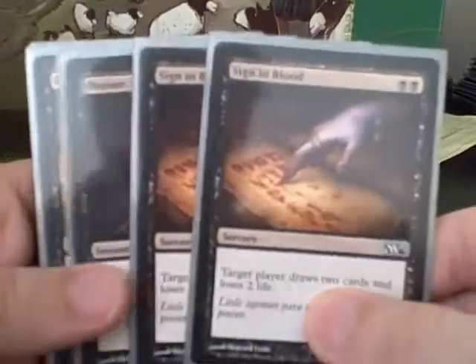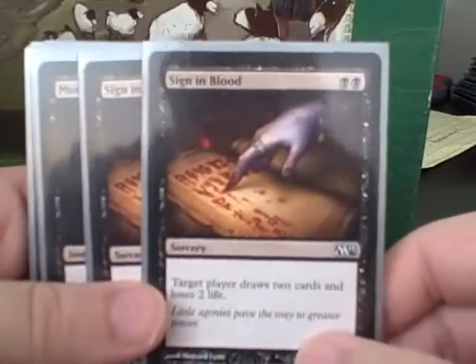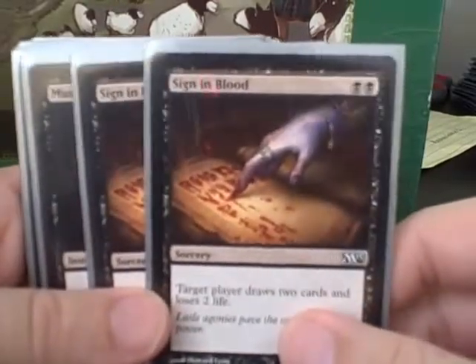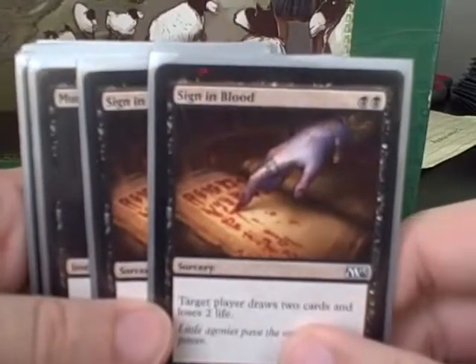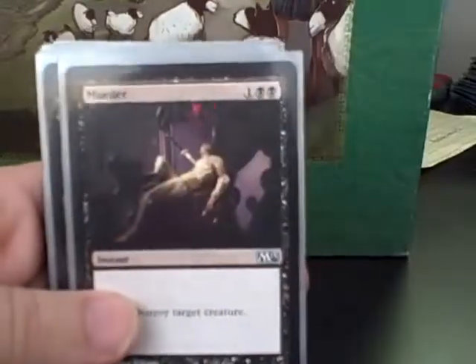Signed in Blood — I was super happy to play a pair of these, although in one game I did end up with myself down to four life in a race. But I ended up winning that game so I can't be too unhappy. This was a quick way to get some extra card advantage; I love playing this card in limited.